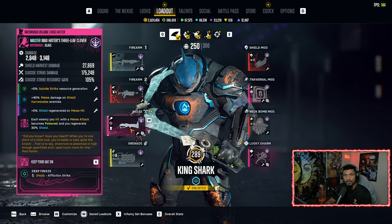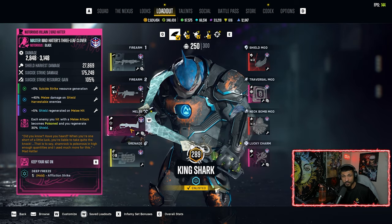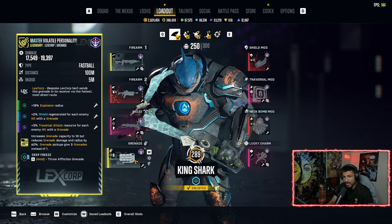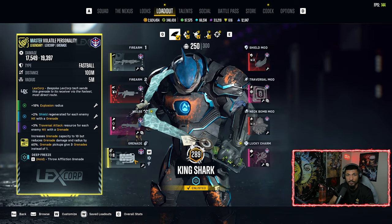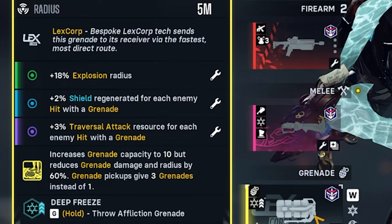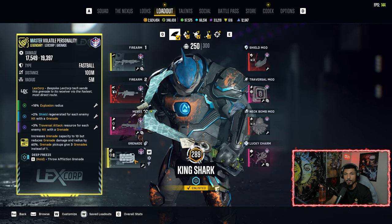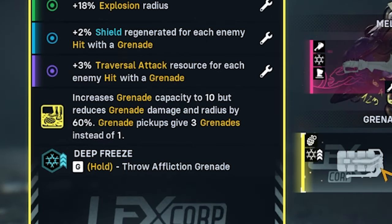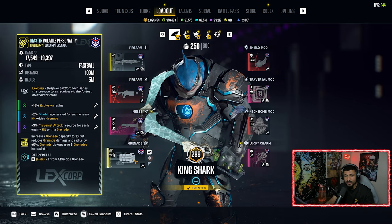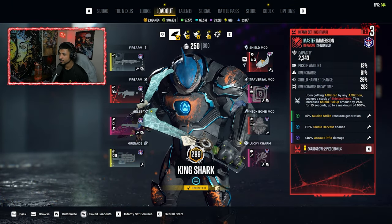When you collect seven hats, one of three things happens: A) increases damage dealt by 100% for 20 seconds but you take 50% more damage; B) increases affliction resource generation by 500% for 20 seconds; or C) completely refills health and shield and makes you immune to damage for 10 seconds but you deal 50% less damage. A hat icon with A, B, or C appears in the bottom left. With 13 enemies to kill, you'll get at least one proc. Moving to the grenade: Master Volatile Personality — a fastball type, straight shot, 18 explosion radius, 2 shield per enemy hit, 3 traversal attack resource per enemy hit, and 10 grenade capacity. Grenade pickups give 3 instead of 1.